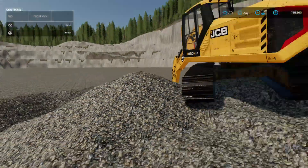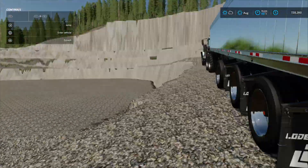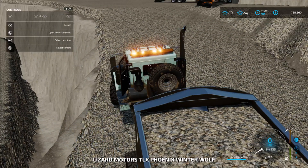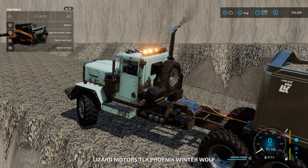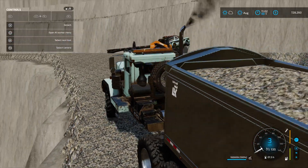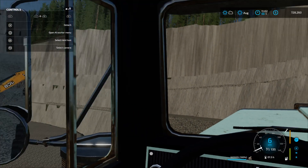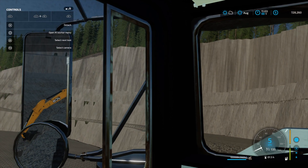I'll show you how it works now. So you get your truck from the mine and get all your stuff here. You have to buy the land first before you can dig into something. Start loading the truck up.